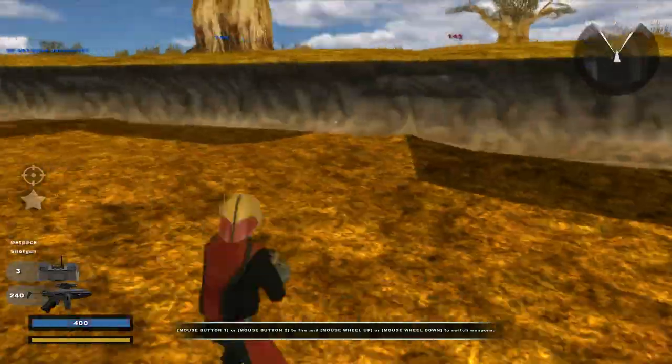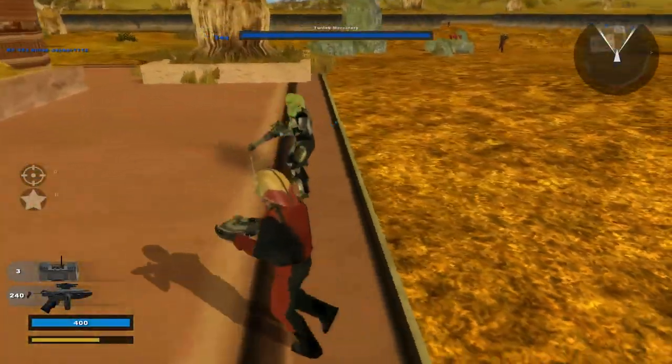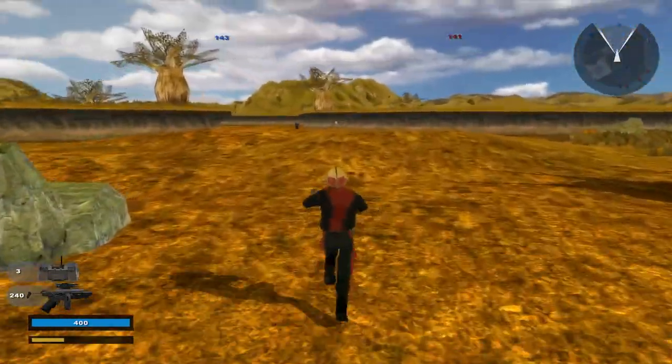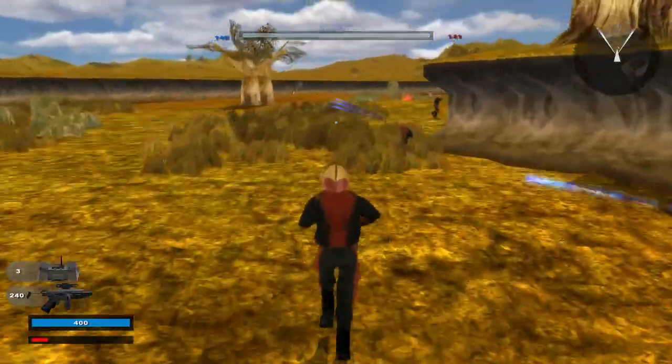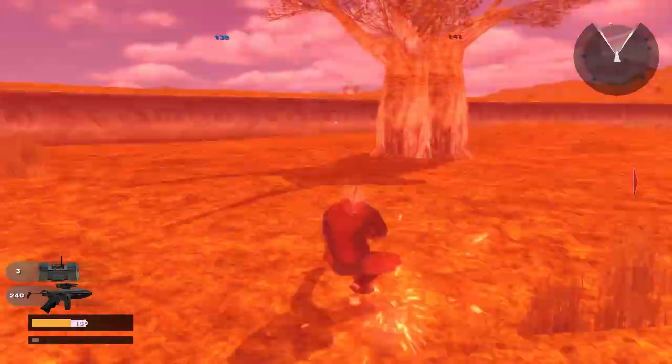Playing as the engineer — maybe this is what the Twi'lek mercenary looks like, pretty cool. And this is what the spy looks like. We'll look at the marksman later because we'll play as her.